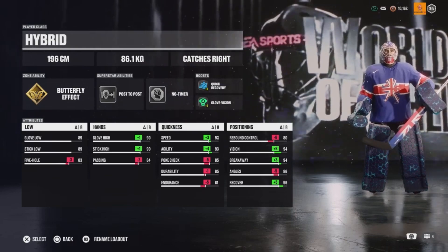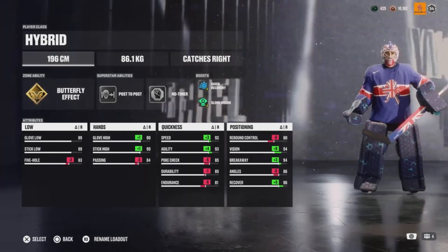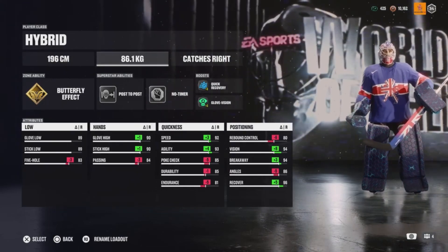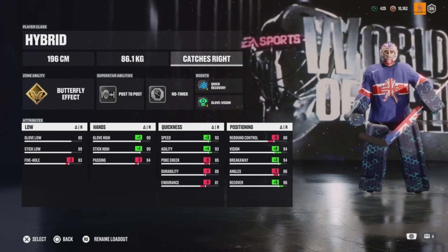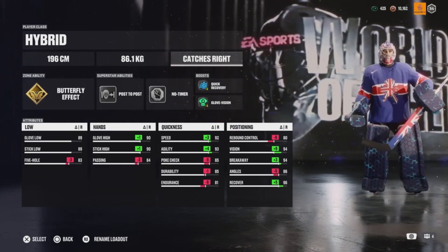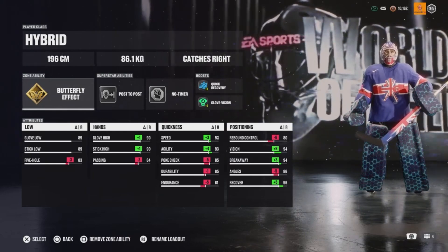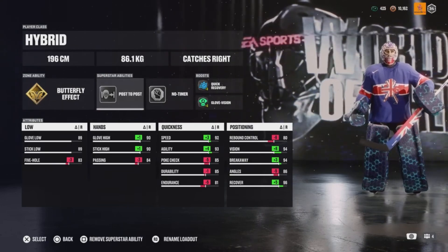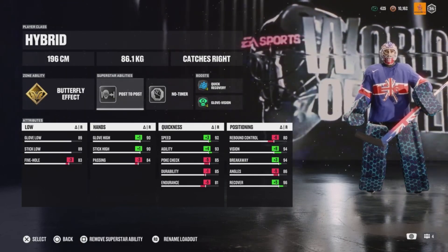So here's the build: you're going to be a hybrid goalie. Your height is going to be 196 centimeters, or six foot five, and 86.1 kilograms or 190 pounds. Catching glove — whichever one you like to use, catch left or right, it doesn't really matter. You're going to go Gold Butterfly, which is quite broken this year, but so is Gold Post to Post — however, with this specific build you need Gold Butterfly, so Silver Post to Post. This will really help you get across the goal.